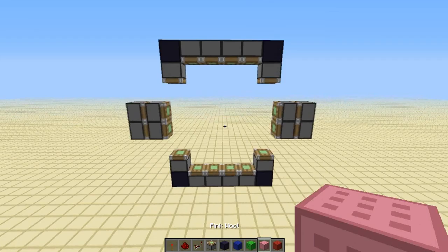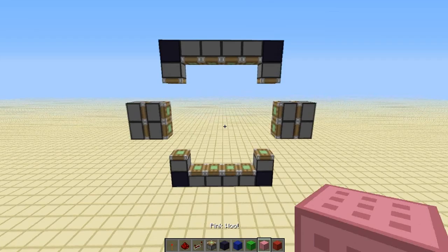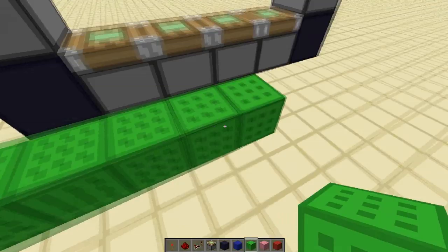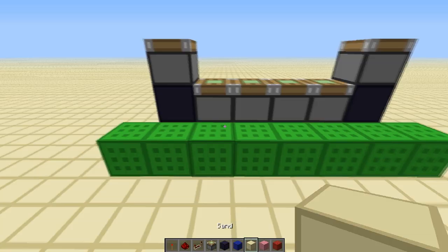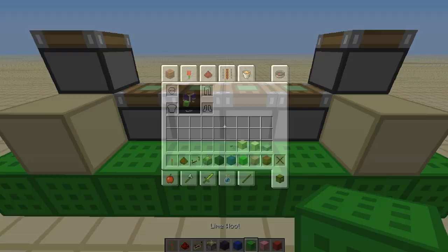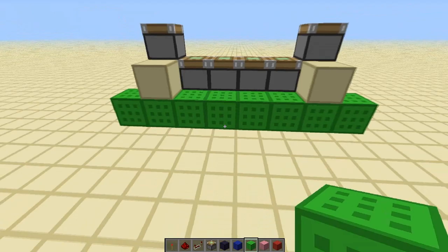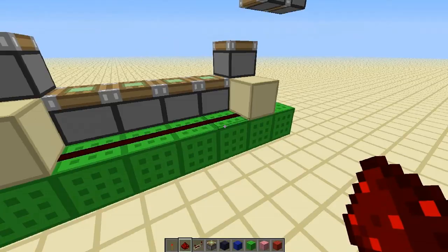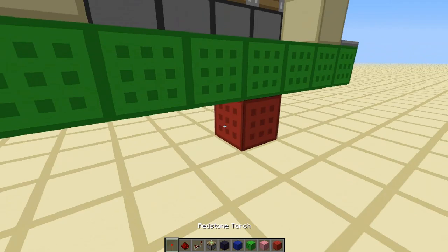Now let's get into step two: the wiring. We're going to start down here by the bottom pistons with our green wool, build up to this height, and build all the way across until your blocks reach one block past the immovable block on both sides. This is where we will need our sand — put the sand right next to the immovable block, right adjacent to it. First, redstone is laid right here in the middle, and repeaters on the outside facing outwards from the sand. Now the input block goes right there, with a torch on the side powering this redstone — it should go through the sand and power the repeater.